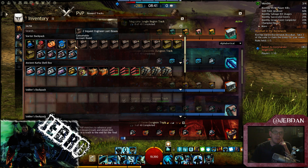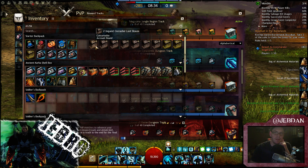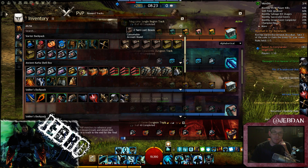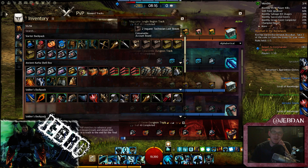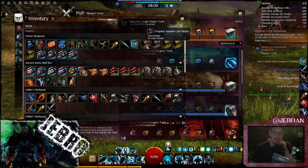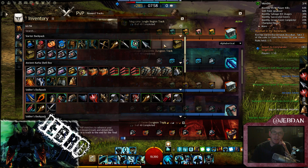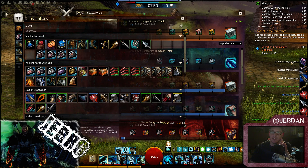Here we go. If we get anything lucky... can't see anything special so far, just really basic stuff — greens you can sell, some whites. Getting rares though, actually a lot of rares, and a lot of elaborate totems as well. I'm looking on the right side because it's easy to see what you get. A lot of greens again, scrolls of knowledge, green visible scrap.